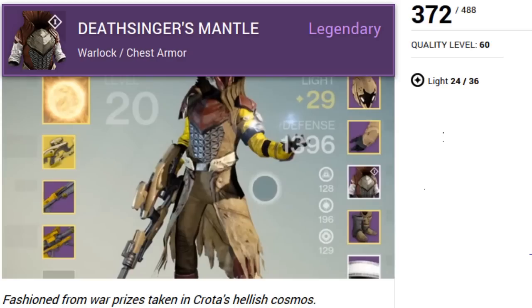Coming up last is my favorite — yes it is — the Warlock chest piece, Deathsinger's Mantle. Fashioned from war pieces taken from Crota's hellish cosmos. I'm telling you, the Warlock has the best bios.